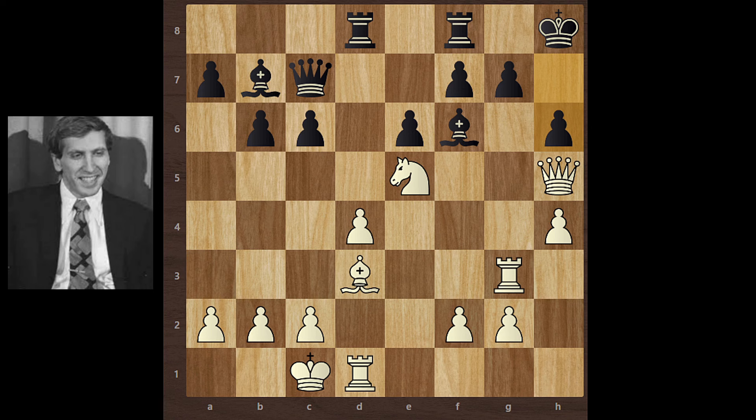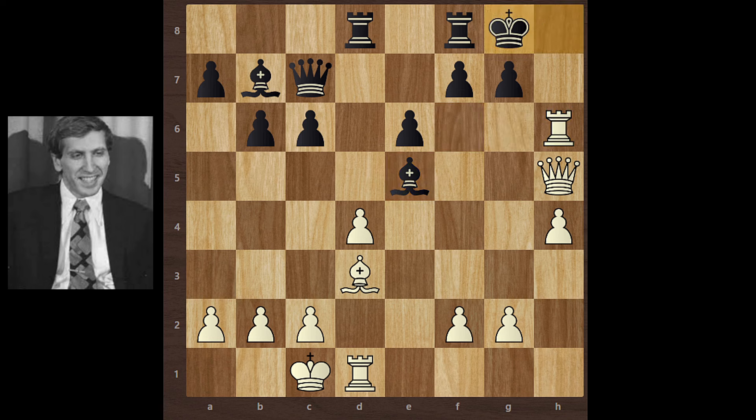Pause the video and think about Bobby Fischer's next move. Brilliant move by Bobby Fischer — rook g6! Fischer sacrifices his rook to create pressure on h6. If black continues with another move, bishop takes knight, then rook takes h6 check — if the king moves, then rook h8 is checkmate. And if black takes the rook, checkmate comes as well.